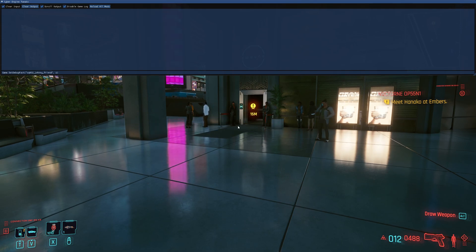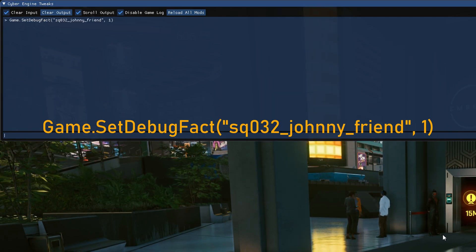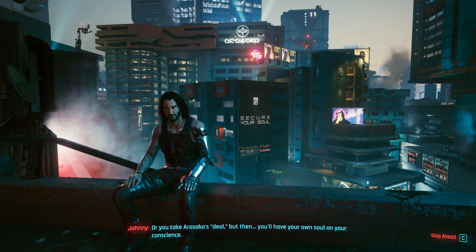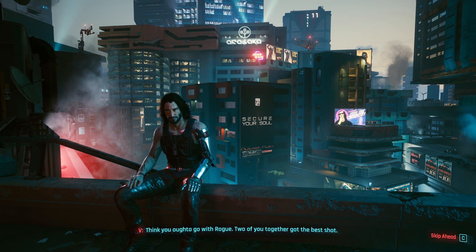There are a lot of commands that let you do all kinds of stuff, but what we're interested in is changing the relationship with Johnny Silverhand. All you need to do is run this command and you will unlock the secret ending. To trigger it, get to this point in the game, select the rogue option, and then just wait for five minutes.